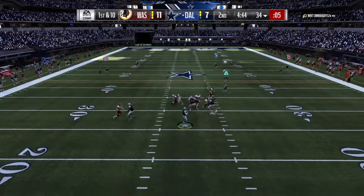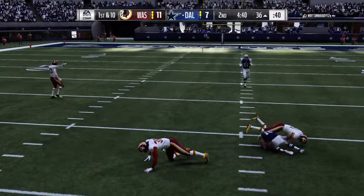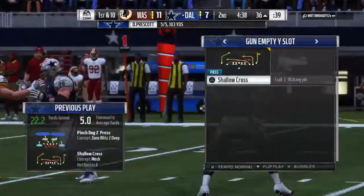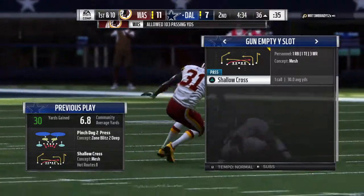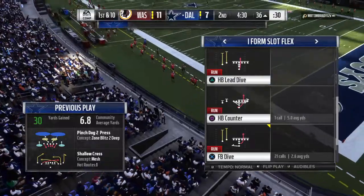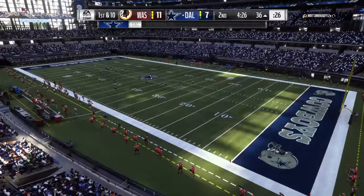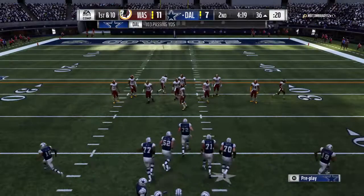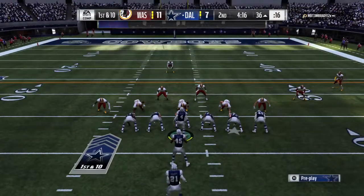Prescott on first down — oh, a battle for it here, and this will be caught. Give him 30 yards there. That's a big-time pitch and catch. I remember the days when quarterbacks would try this — they were holding their breath. But nowadays, they're counting on their receiver to be just a little bit better than the defensive back when it's one-on-one and the ball's in the air. So how about that for a chain mover? They're all the way down inside the 40 now for first and 10.